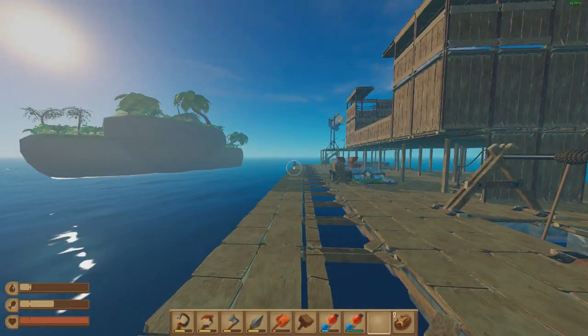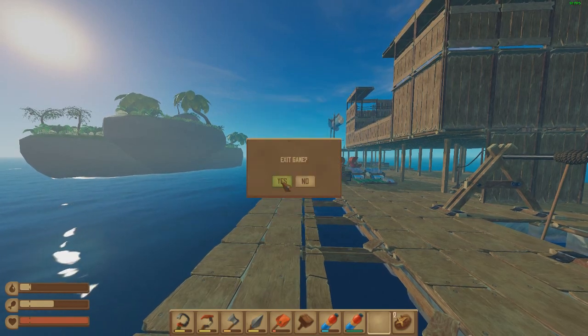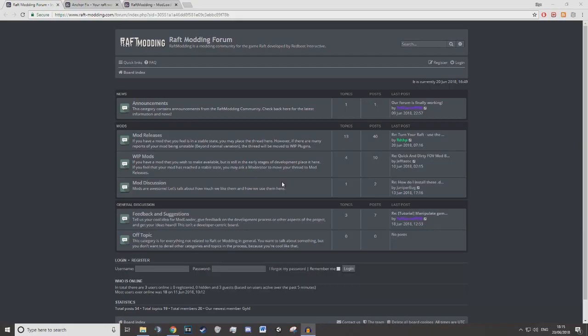To show you the mod and how to use it I'm going to exit my game and go to Google. This is the website I'm going to be using — there will be a link in the description — but it's simply a Raft modding community and this is just the main forum. They've got all of their announcements and more and more people are joining this.